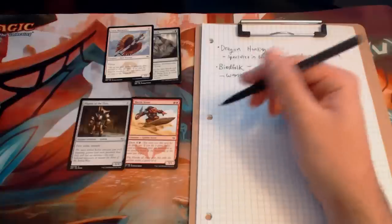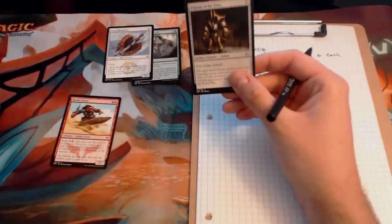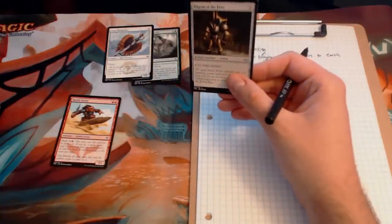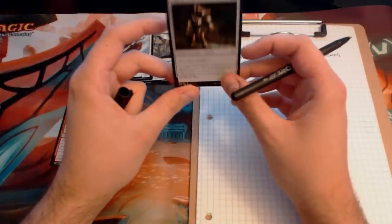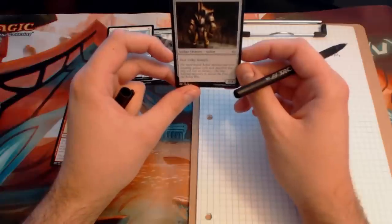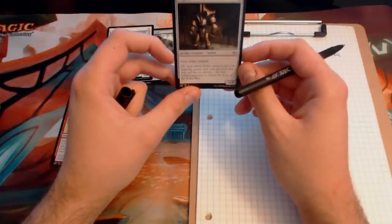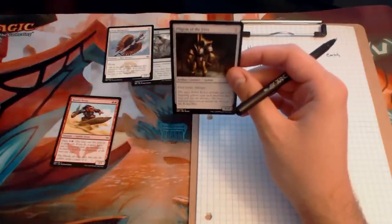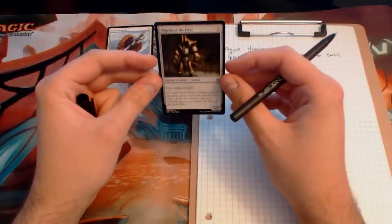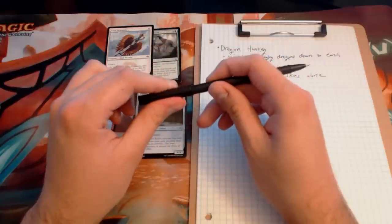Now we've got a golem and a goblin. Let's look at the golem first. I like the art on Pilgrim of the Fires — I've always been a fan of constructs. The flavor text reads: 'The most skilled Jeskai artisans can craft imposing golems with such precision that they will last an eternity — the time believed necessary to master the fires of the Jeskai way.' So basically a golem so masterfully crafted that it will last an eternity.